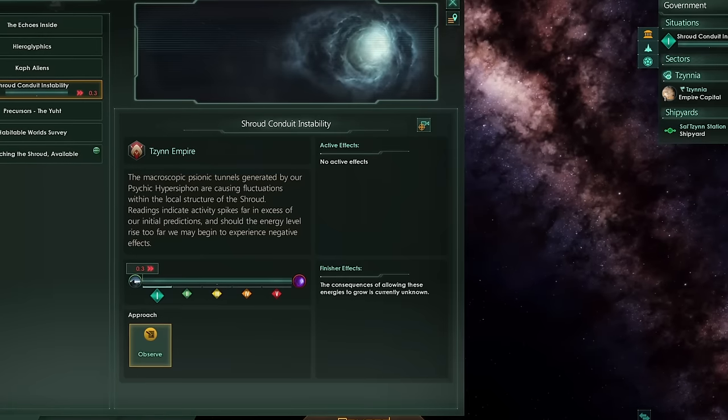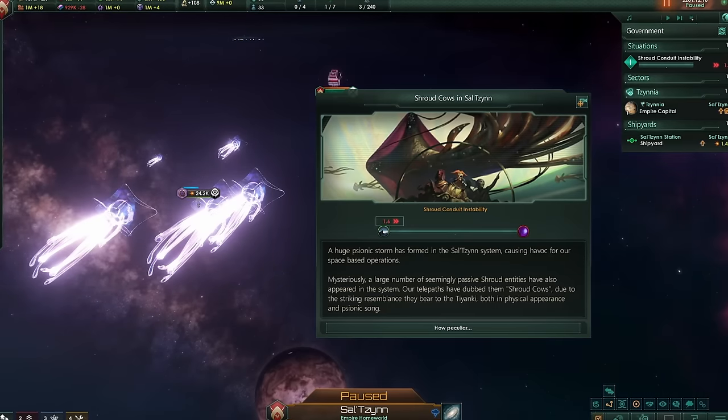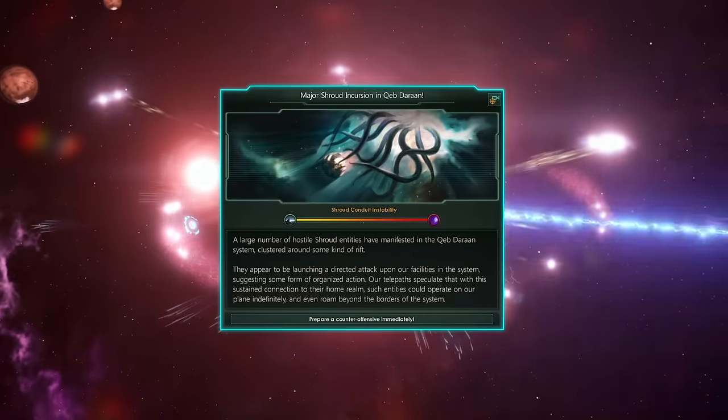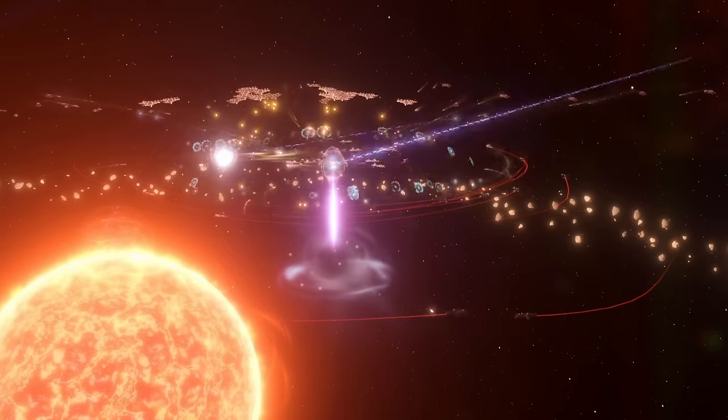As soon as you place the building, a situation will appear to monitor Shroud fluctuations, and as it progresses, various events may occur. Once the situation reaches its conclusion, a Shroud incursion will happen, and you will have to fight off Psionic entities and destroy their portal.